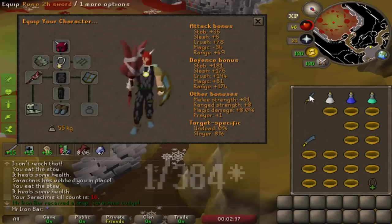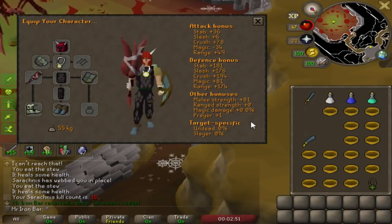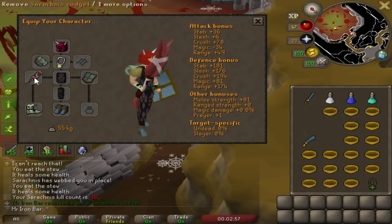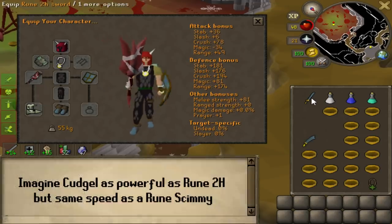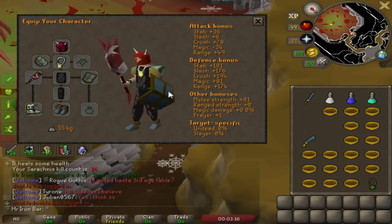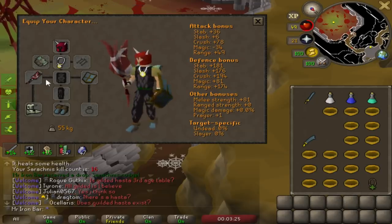Holy crap! I can't believe it — I'm not gonna be using the rune 2h anymore. This is pretty much the best in-slot crush weapon — and it's also my best in-slot overall weapon. Look at this: 55 strength on the rune skin, 81 strength on the cudgel. That's actually nuts. I can easily do the same strat as with the rune 2h but use the cudgel instead. I can also do Tekton now — definitely going to test Tekton with this.